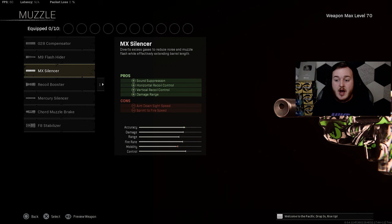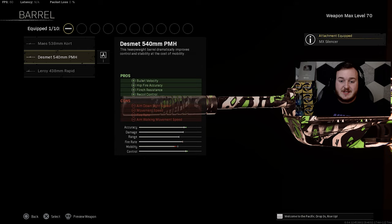For the barrel we are adding on the 540 millimeter PMH barrel. This helps with bullet velocity, hip fire accuracy, flinch resistance, and recoil control. So we get more recoil control, shots are super easy to control, our bullets are traveling faster and hit our targets faster, we're stronger with flinch resistance, and if we need to hip fire — because you can't always aim down sights — that hip fire accuracy does come in clutch.